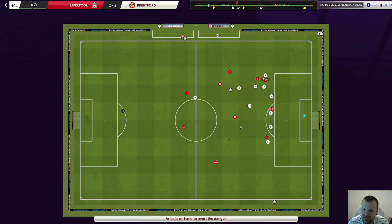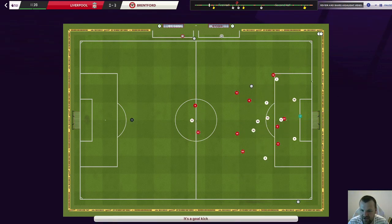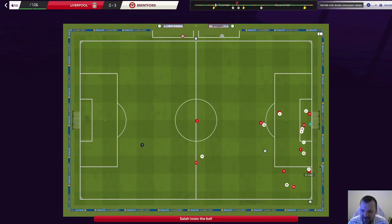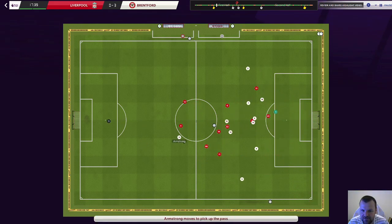On the wing backs I have Arias on the right and Rico who is left wing back. In defence I have Goulson as Libero, Pontus Jansen is on the right side and Pinoch is on the left.